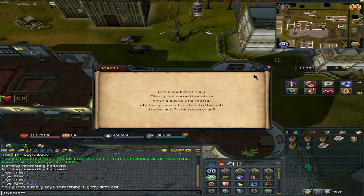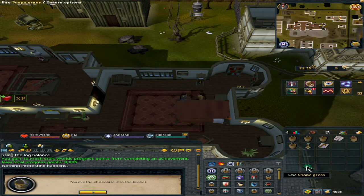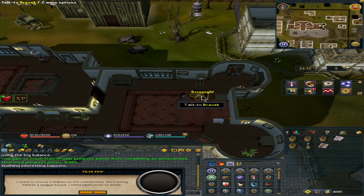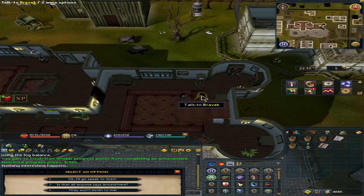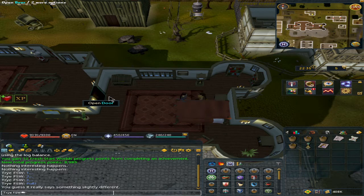Hit option three — 'Do you know what the cure is?' — and it will be snapegrass with chocolate dust. You can try and read it. What you want to do is use the bucket of milk on the chocolate dust, and then use the snapegrass on the chocolatey mix for his hangover. After that, talk to him — we gave him the cure to his headache. Hit option three and tell him that the guards won't listen unless you have a warrant, which he will write and give to you.